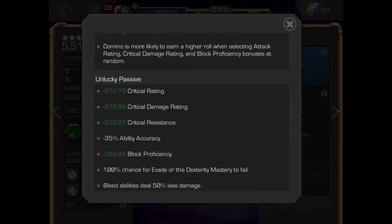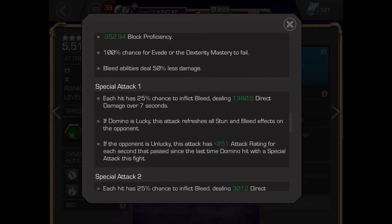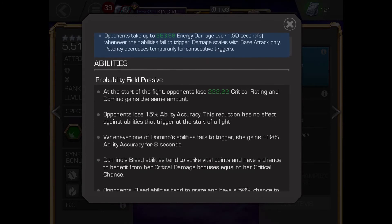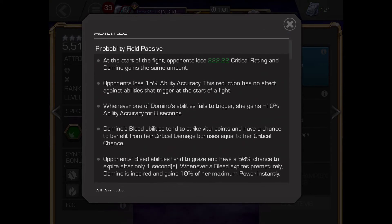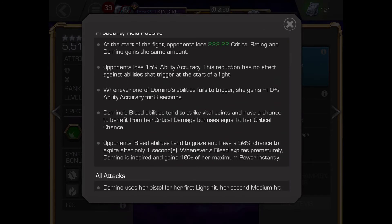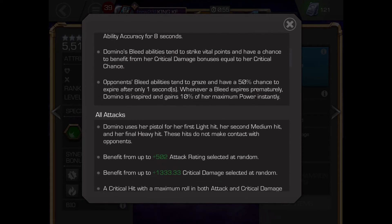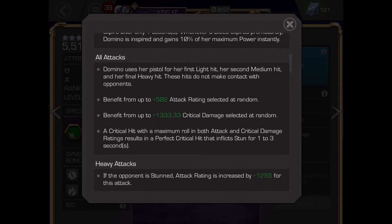Special 2: each hit has a 25% chance to inflict a bleed debuff over 7 seconds. Special 3: 74% chance to inflict a bleed debuff over 7 seconds. When lucky is active, there is an increased chance to get a critical bleed on specials.